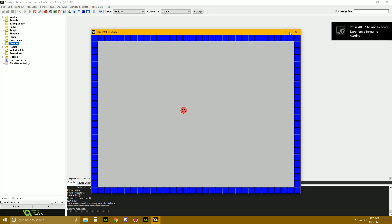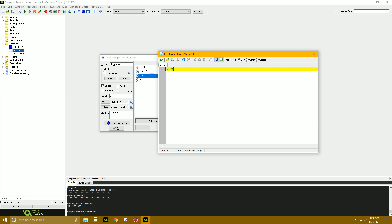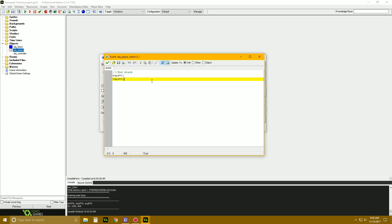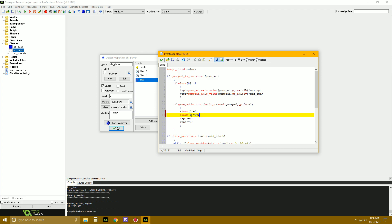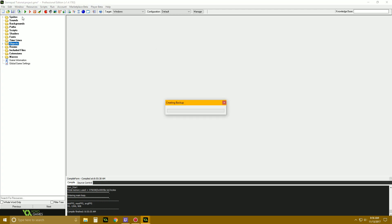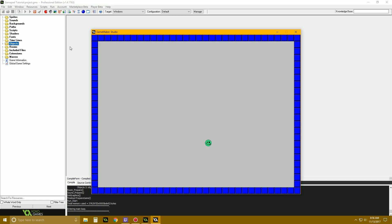Let's give it a cool down so we're not just spam dashing. We're going to make another alarm — alarm 1. And in the step event when we press the button we also set alarm[1] = 60, and we add the condition: and alarm[1] == -1. That way if our alarm — our cool down — is done, we can dash. But this is pretty much it for gamepad controls — you can also involve shooting using the right axis and right trigger to shoot while you dash around.